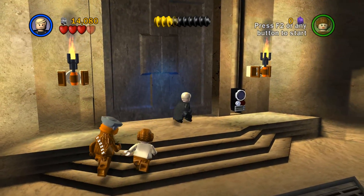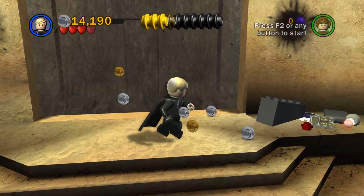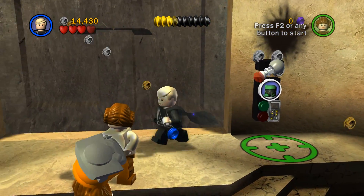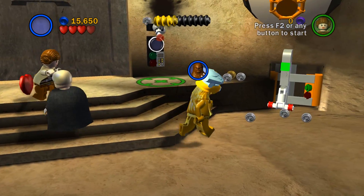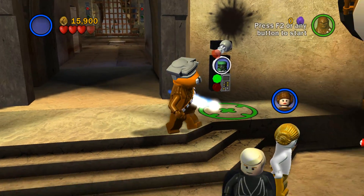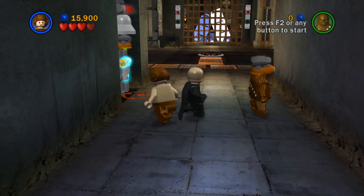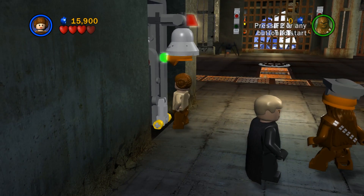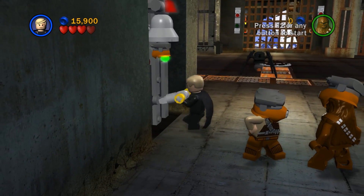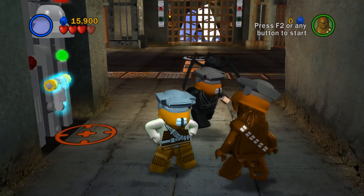Over this way we need R2 for that. So I guess our goal is just to build this one. Chewie still looks like a bounty hunter — switch over to him, grab a couple of studs, and boom. So what is going on in this room? More than one bounty hunter — might as well make us all bounty hunters if we can.